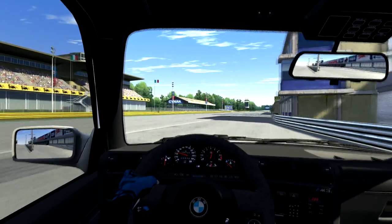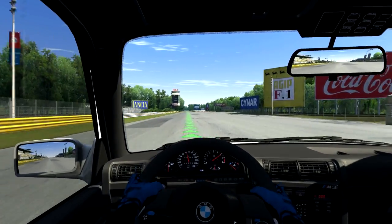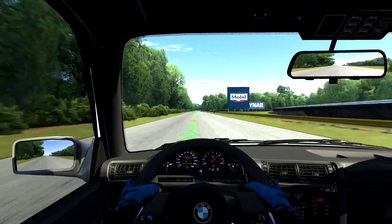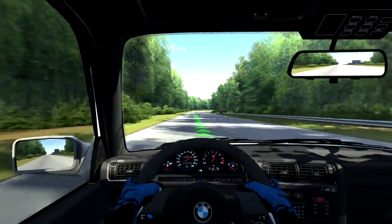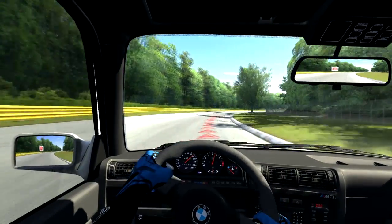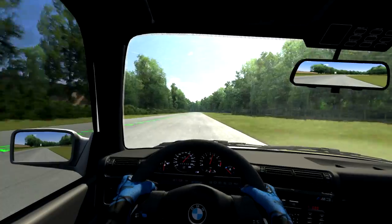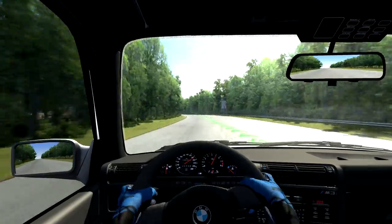Now we're in complete simulation with no HUD whatsoever, which is really cool. The only thing I'm still struggling with is — you can see how much that steering wheel is moving, all over the place, and that's with only very tiny movements on my Xbox 360 controller. You can tell this game wasn't made for a controller. I messed around with the settings to try to fix that but it's still doing it. If any of you have played this game and have suggestions for Xbox 360 controller settings, let me know in the comments below.